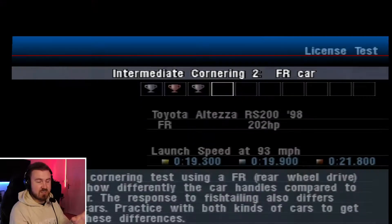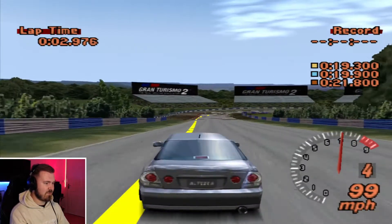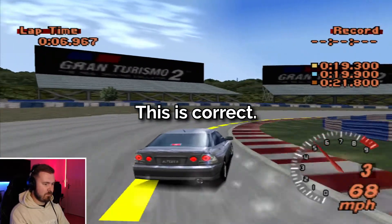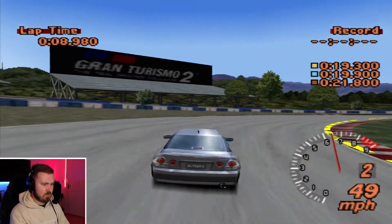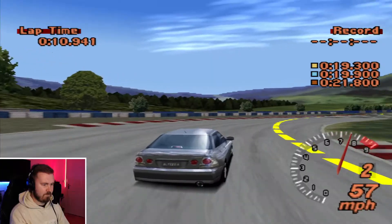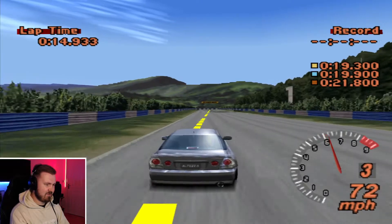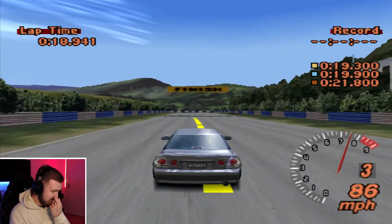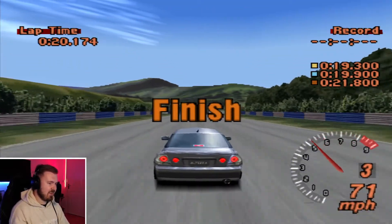Now we're in an FR car. This is where it gets a bit more tricky because when you're trying to put the power on, the back end's trying to come around. This is the simulation disc mode by the way — I'm not sure if Gran Turismo 2 maybe came on two discs; one was just for arcade mode and one was for the full game. Love an Altezza — also known to you and I over in the UK as the Lexus IS200.